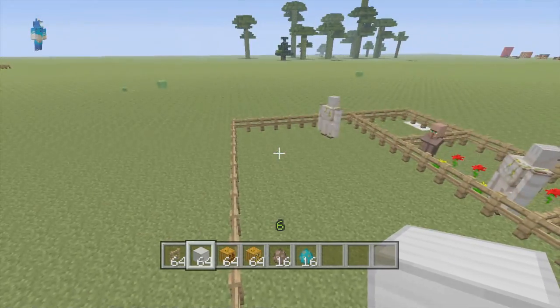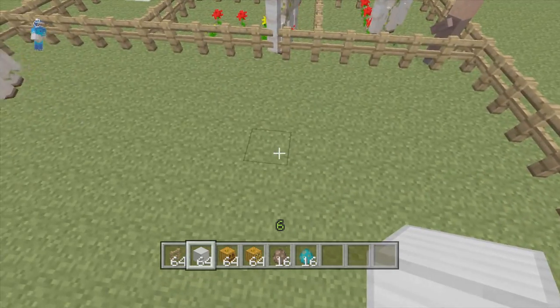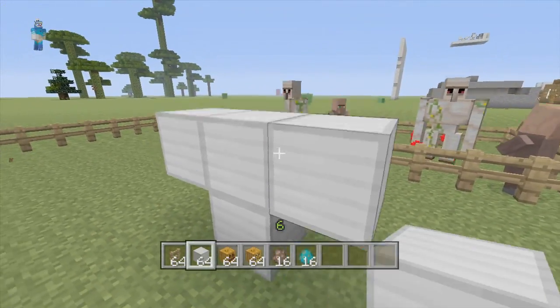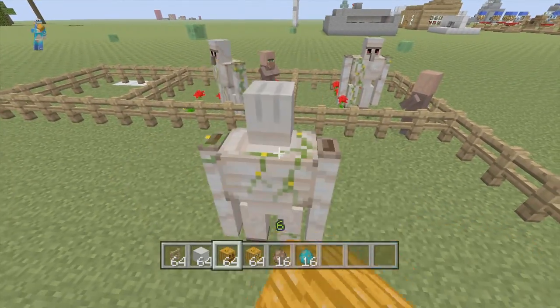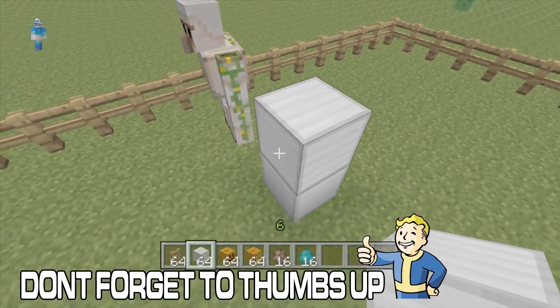All you need is iron blocks and pumpkins. You make a little T-shape and then put the pumpkin head on top. It also works with jack-o-lanterns — glowstone pumpkins come out the same way, so you don't need to worry about that.